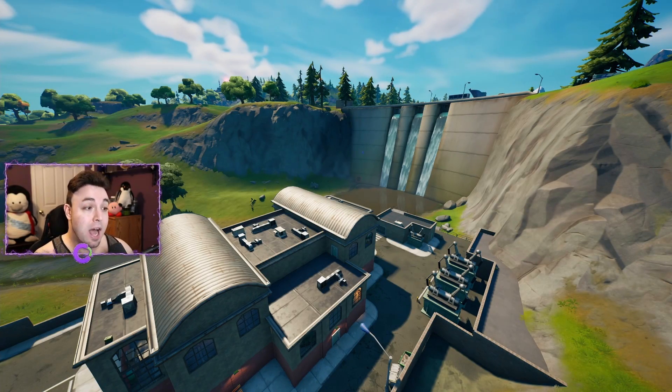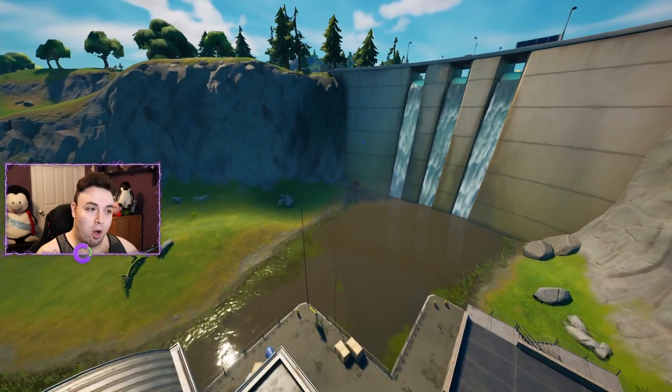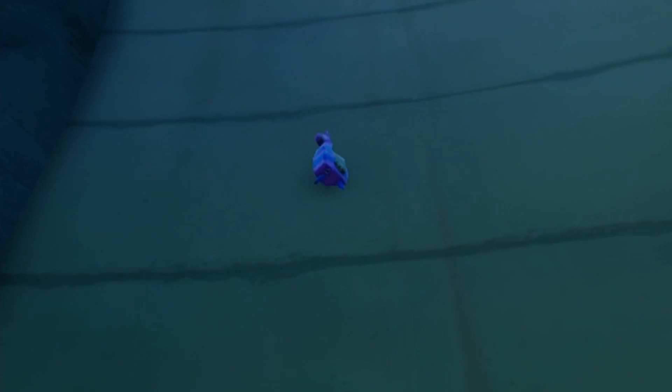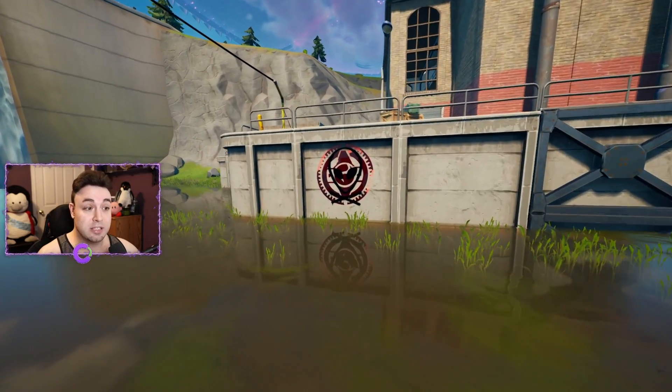Now we've arrived at Hydro 16, which can be found on the map between Slurpy Swamps and Misty Meadows. You can already see some graffiti in the distance. If we head on over to this wall below the llama that's on the wall, you will see another crossed out I.O. symbol. And if we turn right around and head over in this direction, you will find one more location to find some graffiti.